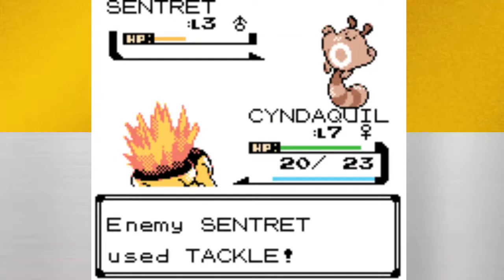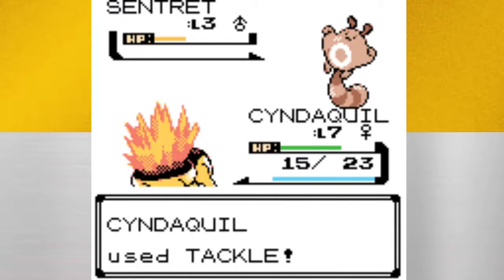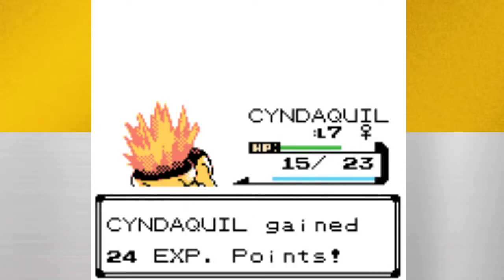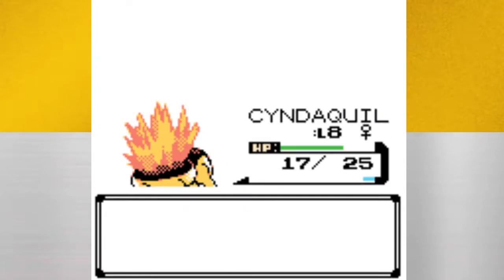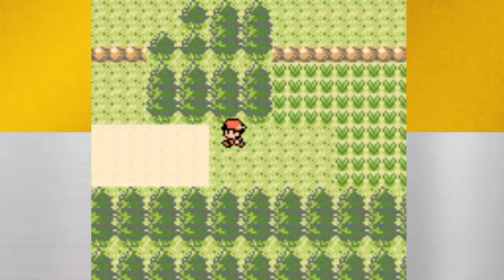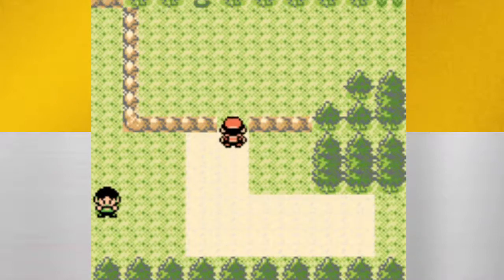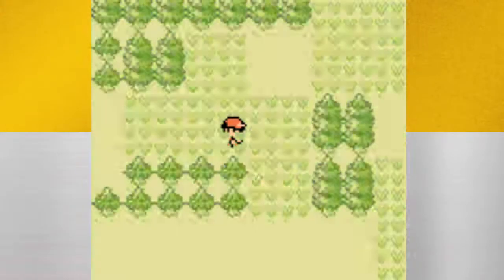This is our third time going through Route 29. Critical Hit — I never explained that. There is a chance that Critical Hits will happen, and depending on which move it is, some moves are going to be more prone to causing a Critical Hit than others. Basically, it just does double damage, and if it's super effective on a Pokémon it does times two, and if you'd typically do times four, that becomes times eight, and so on.